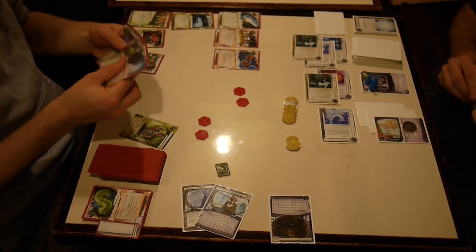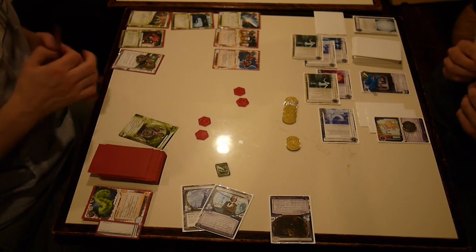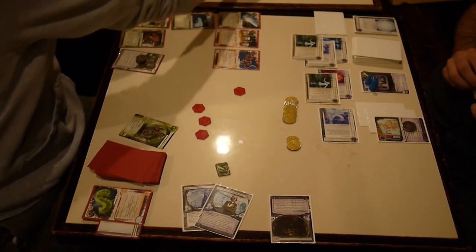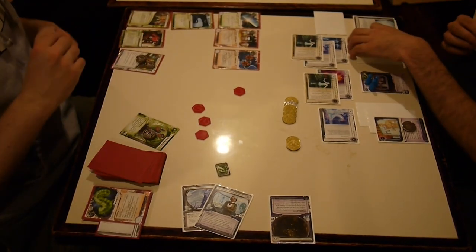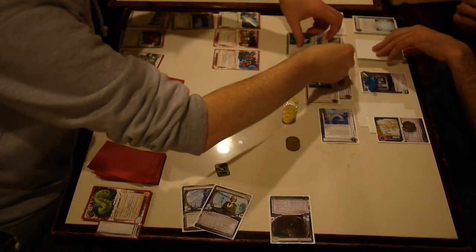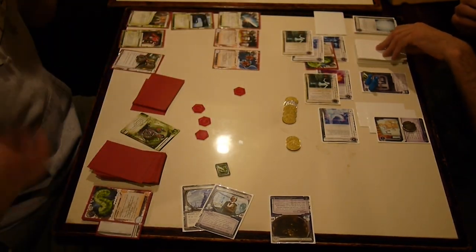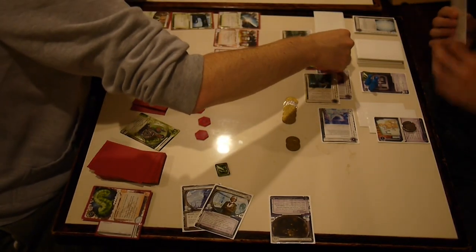What would he have trashed? He didn't have much of a rig back then — it would have been the other Data Sucker, the Mimic, the Gordian Blade, or Pro Contacts. Only one of those would have been kept. He's Parasiting the Bastion now — he really wants to hit R&D. Shapers do what Shapers do.